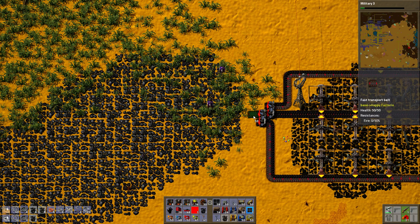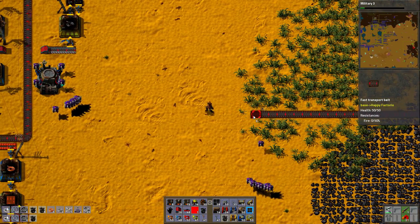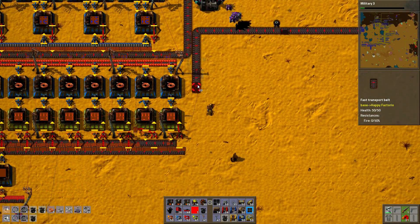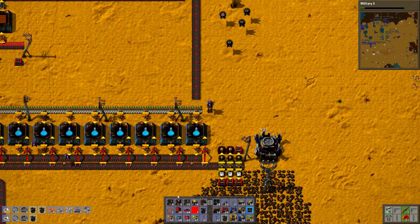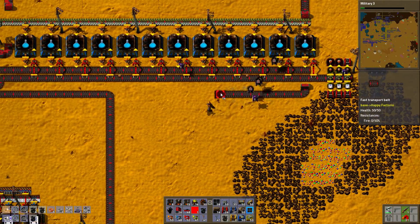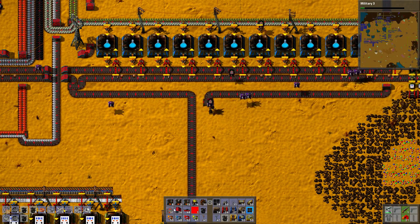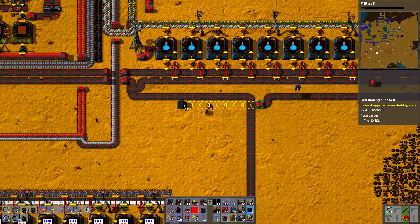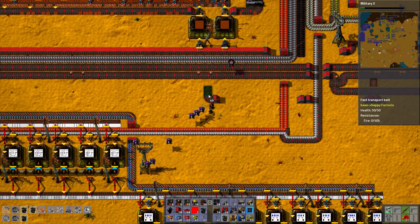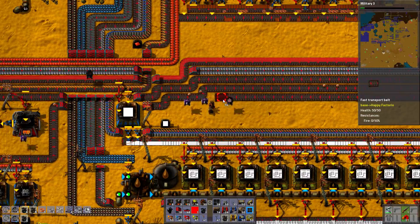I could loop it all the way around — it's really awkward. I'm trying to get this coal to the cracking, without using any robots, because it's a high volume thing. High volume things should generally not use robots if possible.